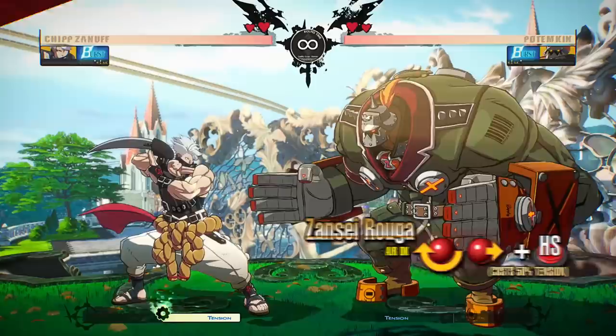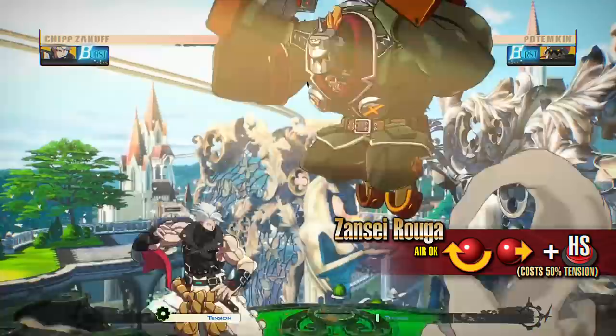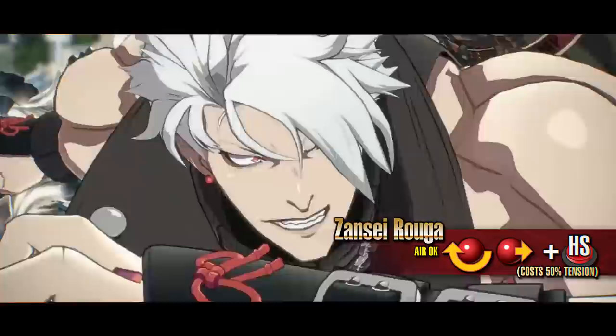Zansei Rouga. Chip becomes invincible and vanishes before lunging forward with a strike. This move has long range and deals massive damage. As this move covers the whole screen, it is effective when used as a counter against the opponent's moves. Although the startup of this move is slower than Ban Ki Mesai, it deals more damage.